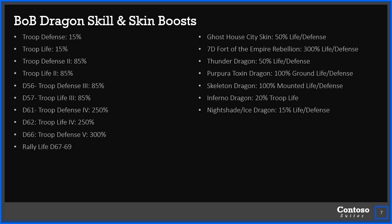Thunder dragon will get you 50% life and defense. And then you can have ground life and defense or mounted, which is nice. But then really your best overall might be the nightshade or ice dragon that gives you 15%. But maybe it's better to sit in a purpurotoxin or skeleton dragon skin if you have them. It's debatable whether 100% ground life is better than 15% to all troop life.